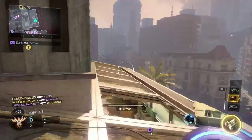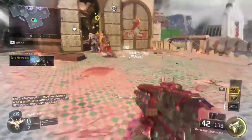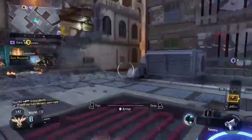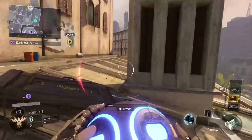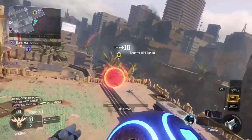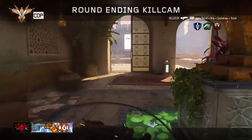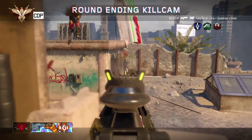Tip 2 will be: use the flanks and never run through the middle unless you are covered by your teammates. This helps because no one likes being chopped down in the middle of the map by five people — it's just not fun. If you use the flanks you'll avoid that completely and hopefully get some more dunks.